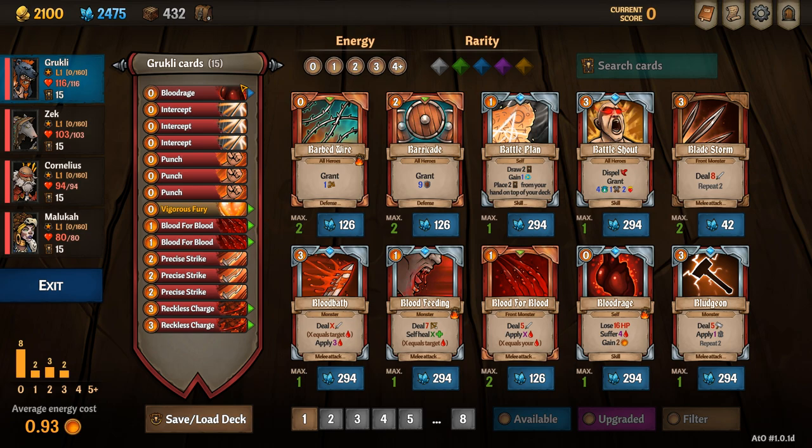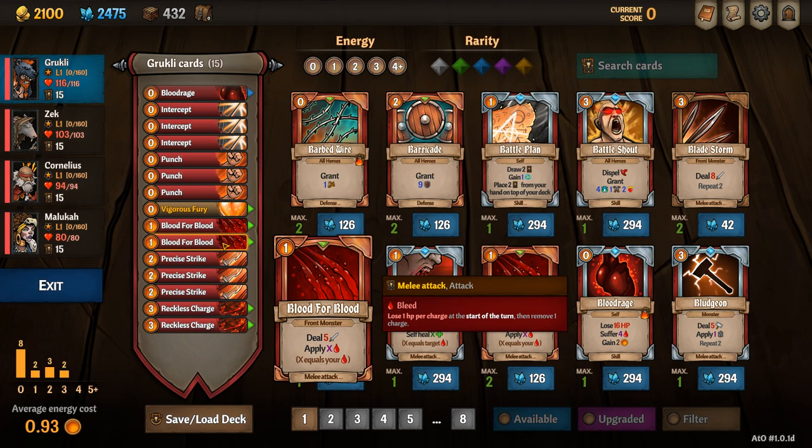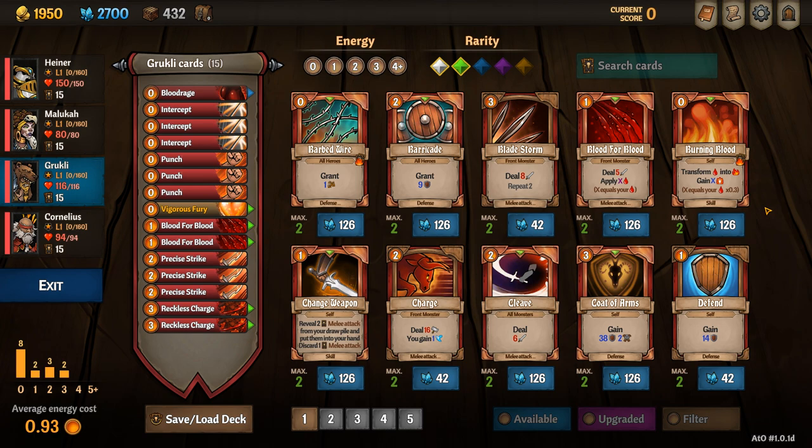Grookly's starting deck includes Blood Rage, 3 Intercepts, 3 Punches, his unique card Vigorous Fury which applies Fury and Vitality based off your discard pile, 2 Blood for Bloods, 3 Precise Strikes, and 2 Reckless Charges.